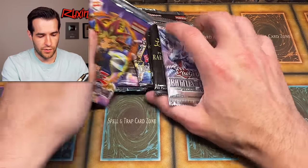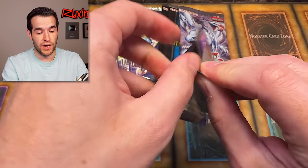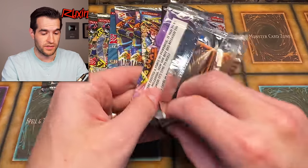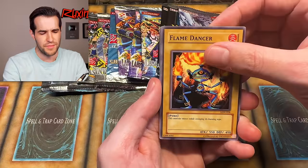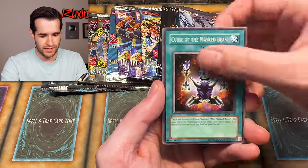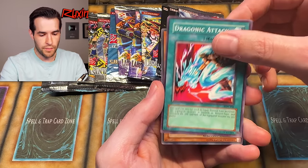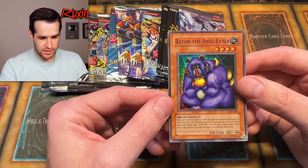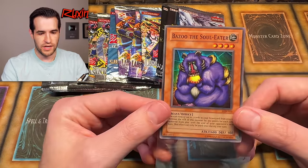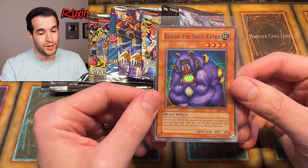Let's get to old school for all you guys who are angry we opened a couple of non-2003 packs. I don't have a lot of 2003 packs - we're going to get that Mage yet, which is probably the most expensive card we can pull, except maybe CED first edition or BLS first edition. Curse of the Masked Beast, Spy Mage, Baital, Forgiving Maiden, Saint Joan, Dragonic Attack - and Bazoo the Soul Eater! Let's go! Bazoo looking nice and clean, centering is a little bit off. He can banish cards to gain 300 attack up to three - it says cards on the original, not monster cards, so it was actually really good. Very nice card.